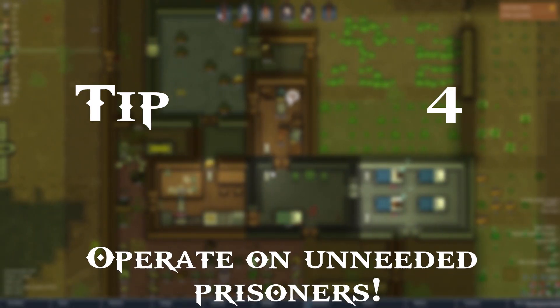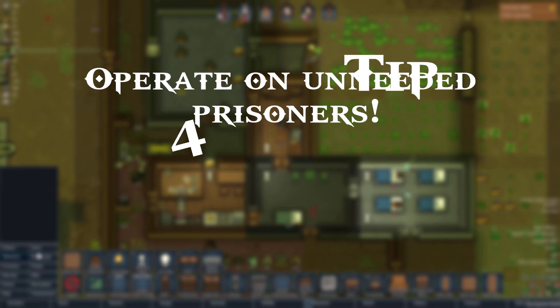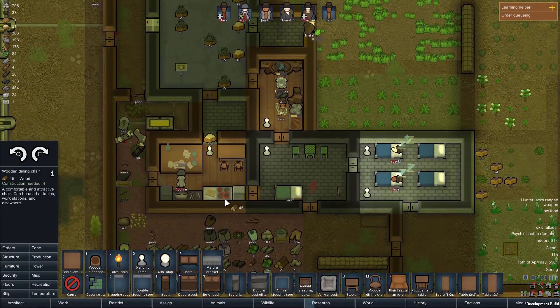Tip number 4 is: don't recruit every prisoner you can get — only recruit the good skilled ones. The others can be operated on to improve your colonists' medical skills. It's a bit dark and twisted, I know, but it's for the betterment of your colony, and to be fair, they were the ones that probably attacked you.